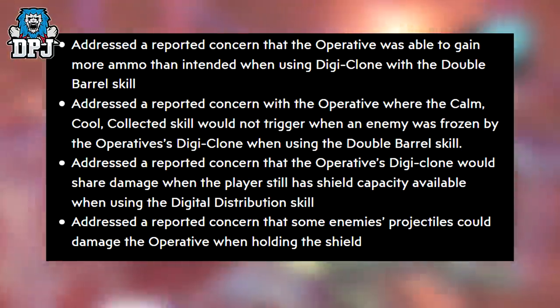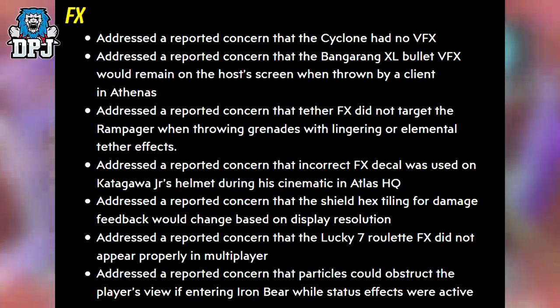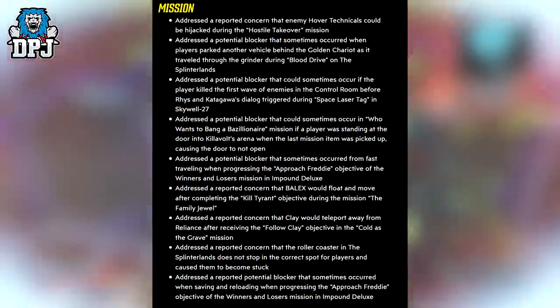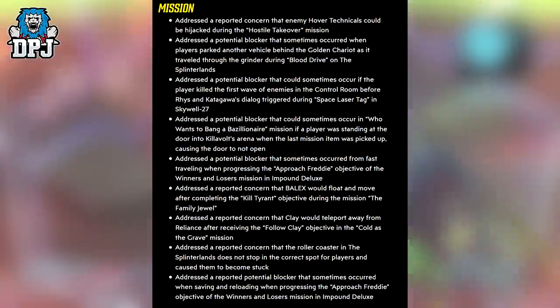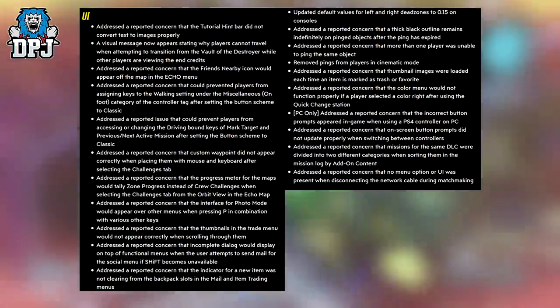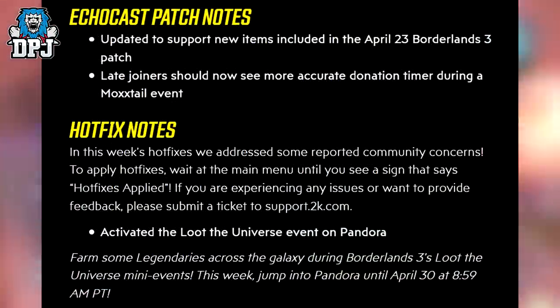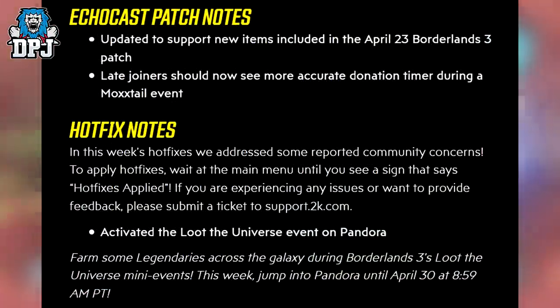Those are the fixes and changes to vault hunters across the board. On screen we can see FX fixes — nothing I've had much trouble with and I haven't seen many problems reported. Mission fixes are on screen too — a few hiccups here and there but nothing major. UI changes and fixes are also on screen. And a couple of changes to EchoCast: an update to support new items included in the April 23rd patch, and late joiners should now see accurate donation timers during a Moxxi's Heist event.